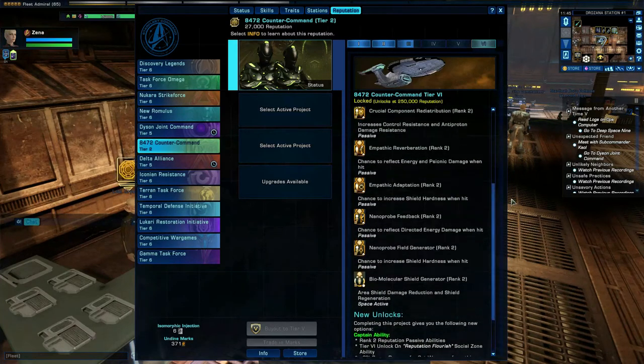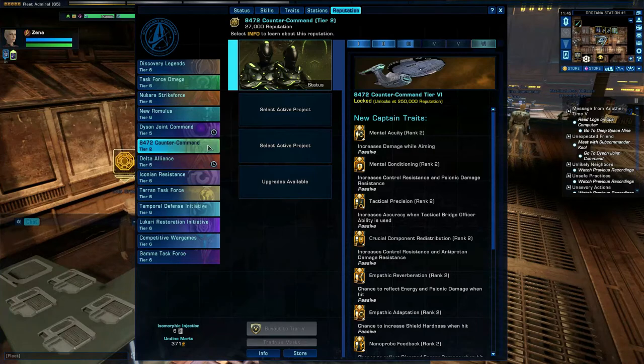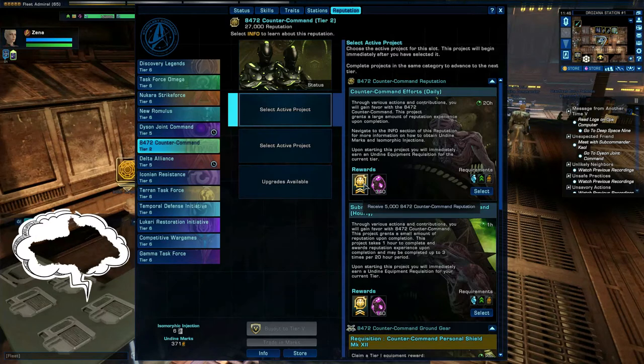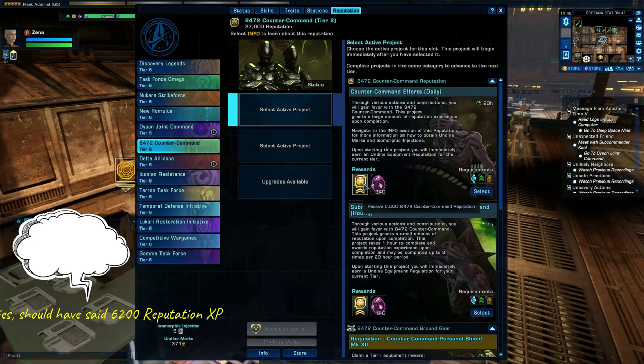So how do we level up? Let's have a look. We'll do Species 8472 Counter Command. It's just a case of clicking on 'Select Active Project.' I usually hover above that to reveal whether it says 'receive 5000 reputation.' If it does, go ahead and activate the project. If it doesn't, don't waste your marks by selecting this. You can gain up to 6200 reputation marks per day.